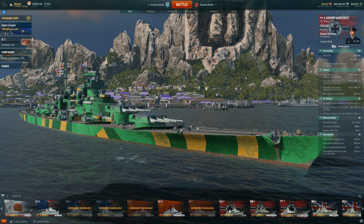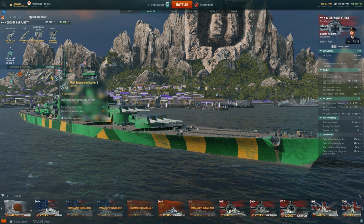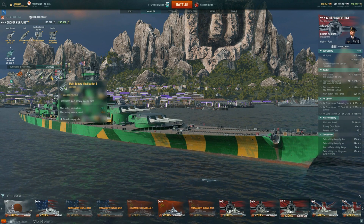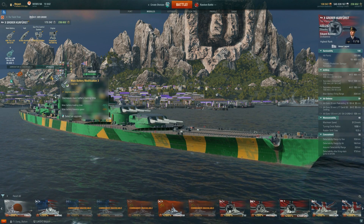So the first one, the République. I currently don't have the République so I'll just show you an example on the Großer Kurfürst. It's tier slot 6. What you'll be giving up is the normal main battery module. With this original module you'll be giving up slower turrets but faster reload. I think that's always worth it — more shells going out the better for these battleships.